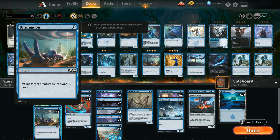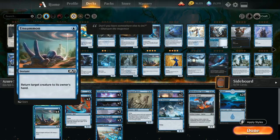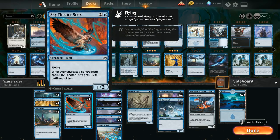At two mana we have one Brineborn Cutthroat — a 2/1 with flash, and whenever we cast a spell during an opponent's turn we can put a +1/+1 counter on it, synergizing nicely with Unsummon. We also have three copies of Sky Theater Strix, a two-mana 1/2 flyer that gets one additional power whenever we cast a non-creature spell until end of turn.